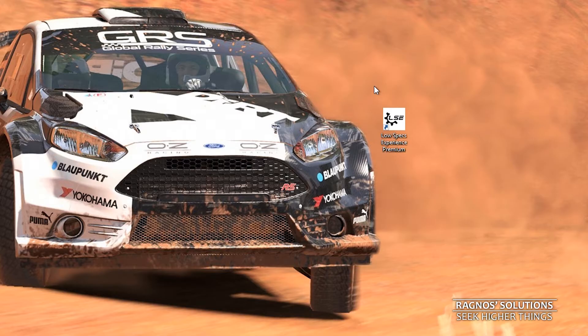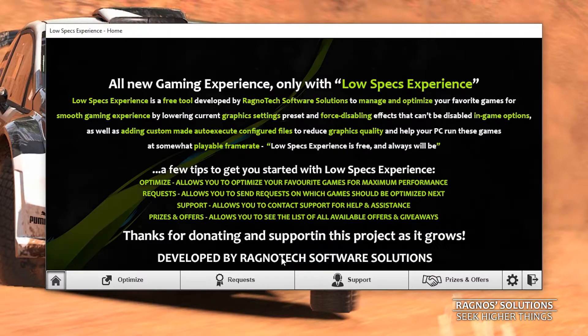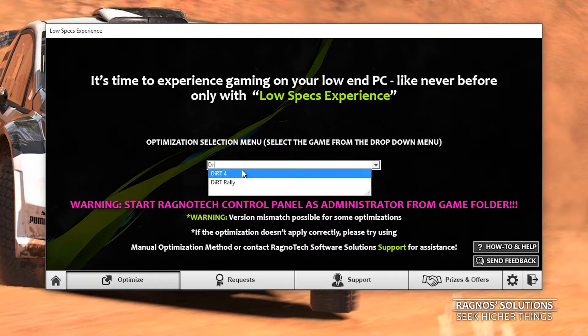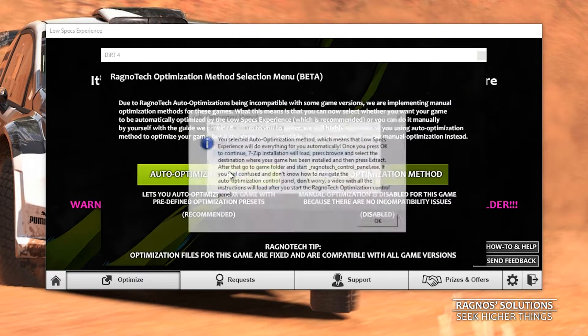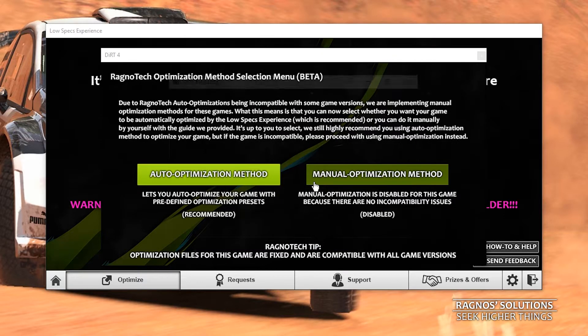Let's jump straight into it then and see how we can improve the frames in DIRT 4. After you go through the startup menus, simply press the optimize tab, type DIRT 4 here and press load optimization. After you've done that, the 7Z installation should start.